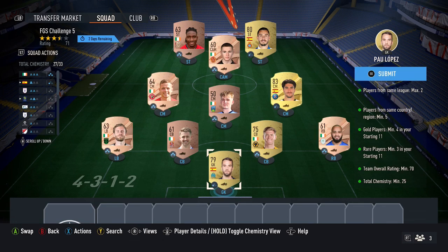For the requirements: two players per league, five players minimum from one country, four gold cards, three rare cards, 70 for the rating, 25 chemistry. In the team just here, we do have more than three rare cards — I'll explain that in a second.